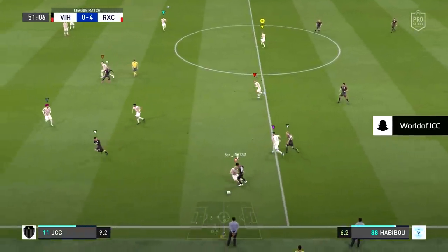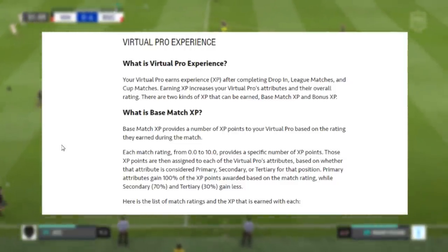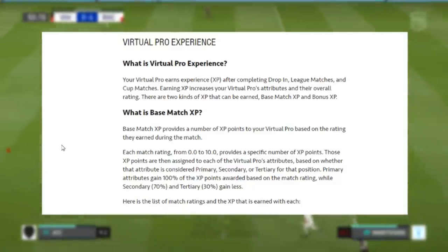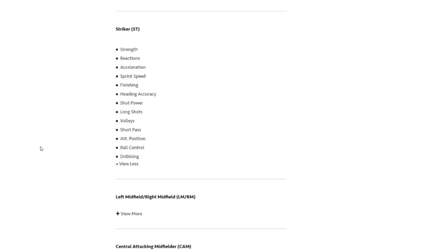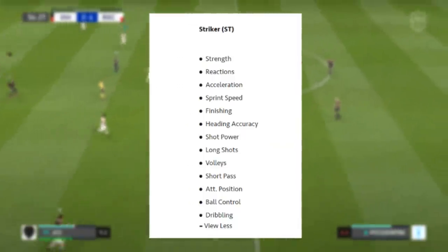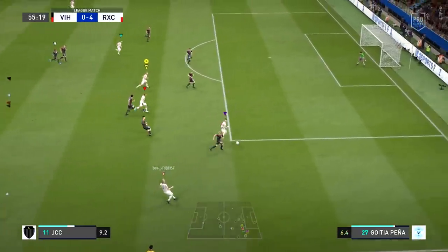Your base match XP works towards your levelling like so. Your XP earned after a game is split between primary, secondary, and tertiary attributes for that position. So if you're getting an 8.0 match rating in striker, you'll earn 1,100 XP points. That 1,100 XP is then split into your primary attributes for striker, which are going to level up first: strength, reactions, acceleration, sprint speed, finishing, heading accuracy, shot power, long shots, volleys, short passing, attacking positioning, ball control, and dribbling — they will all receive the maximum 1,100 XP if you get an 8.0 match rating.